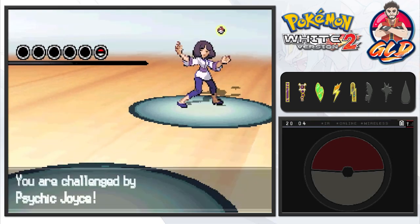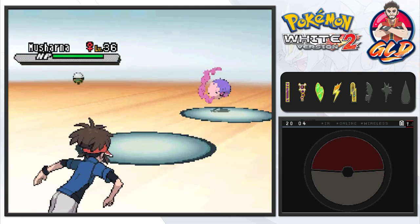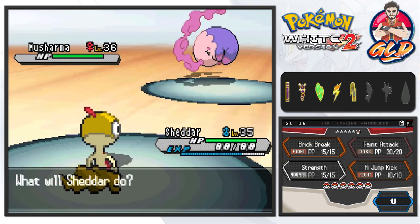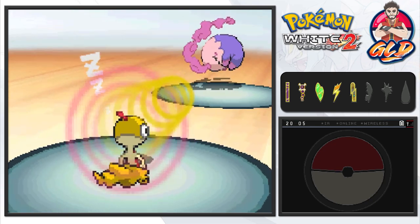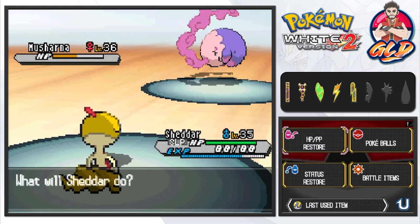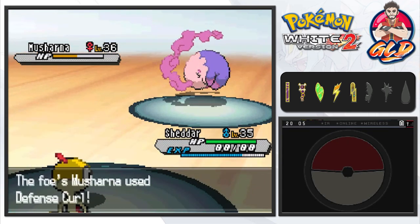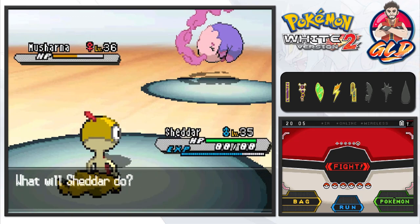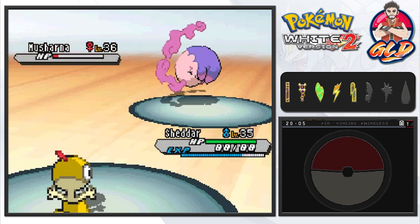Okay, so here we go — Psychic Joyce wants to battle and she has come out with her Musharna. This is a very tanky Pokémon when it comes to psychic types. I hope — yes, I have Faint Attack right here. Faint Attack doesn't quite do it, and here comes a Hypnosis attack, so I'm a little angry about that. Let's go ahead and heal up our Pokémon — we do have an Awakening right here, so wake up Shedder. Here comes a Defense Curl, but luckily this Pokémon is not as fast as many would think.